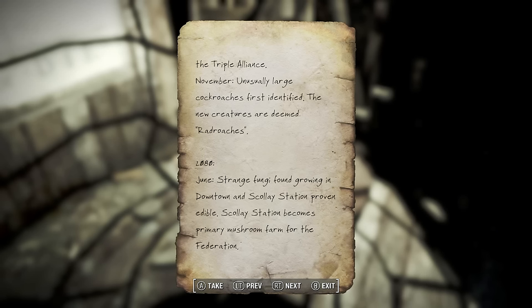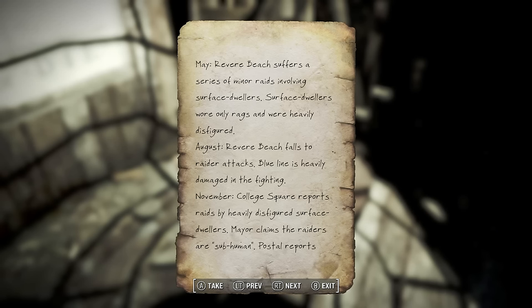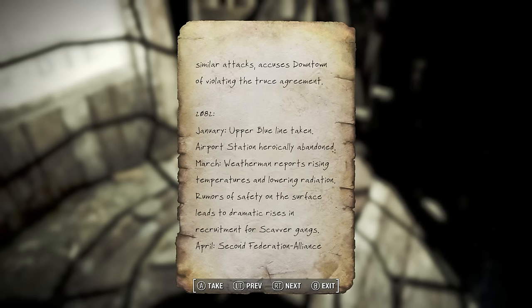March: fighting at the red front stalemates, brief skirmishes still occur. April: post station spies infiltrate Scolay Station and kidnap the mayor - Captain Marchland pays ransom and forms a truce. November: unusually large cockroaches first identified - rad roaches, huge and terrifying. June: strange fungi found growing downtown, proven edible - Scolay Station becomes the primary mushroom farm. July: mutated rats found in deep tunnels. September: Malden cut off from downtown due to cave-in, rescue party finds only cannibal invaders.